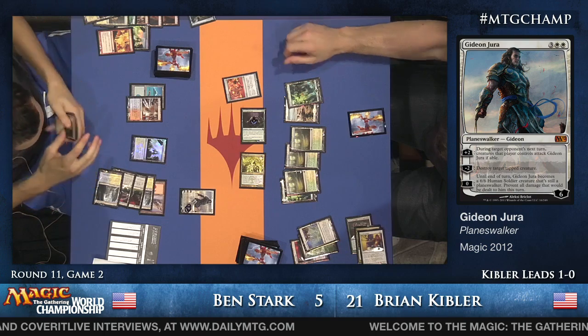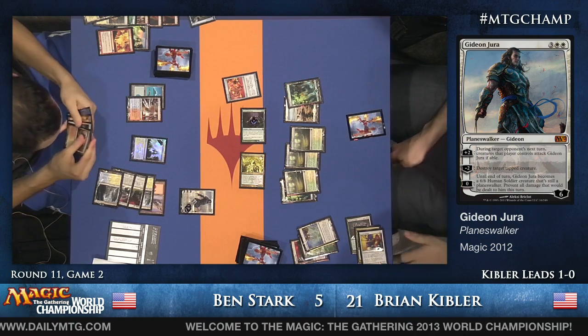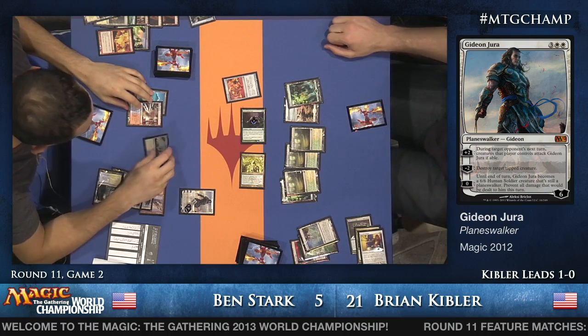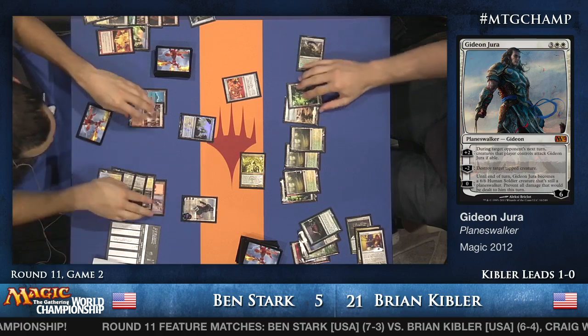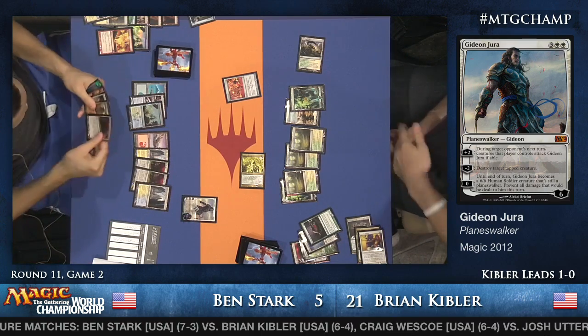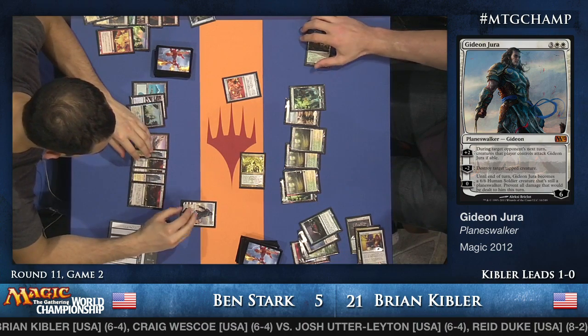Kibler says he'd like to attack. Ben decides to block the Ooze first — if you block the Voice first, the Ooze can grow to a four-four off the Voice, and then the Colonnade can no longer kill it. Professional player — that's what he does. Kibler passes the turn, Ben plays another Tectonic Edge, ticks Gideon Jura up to ten, says go.